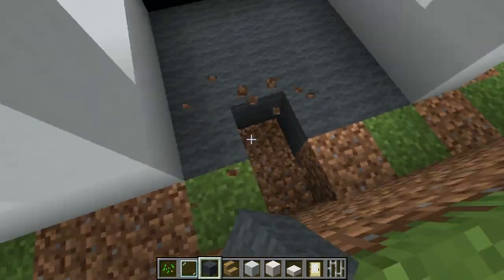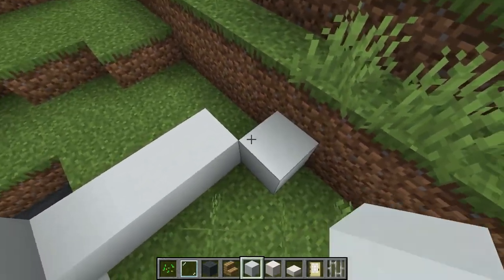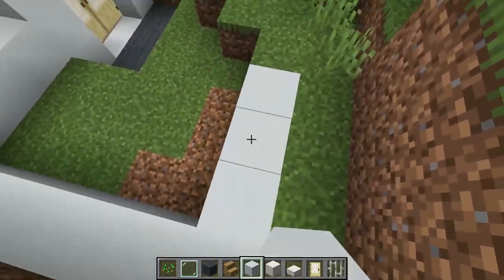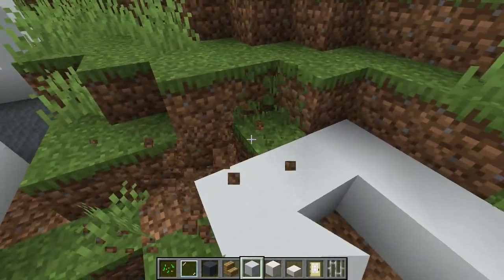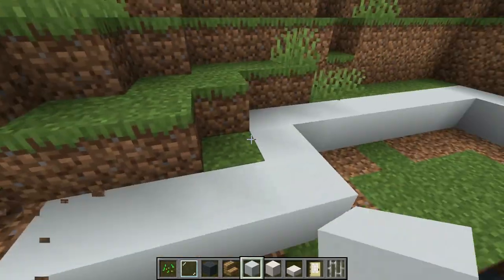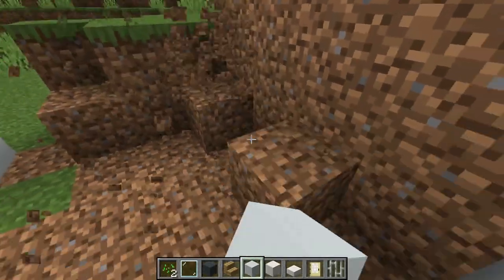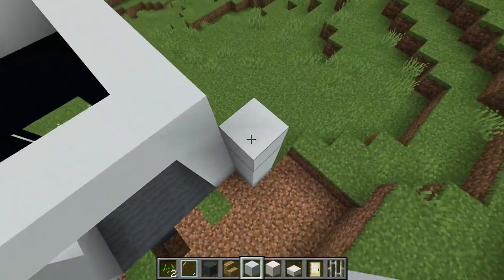For this house we're just going to do one story, no basement. Let's come over here, go back just a little bit, then cut across because we're not going to make this super big. You don't want it to be perfectly square — it just doesn't look right. One of the biggest mistakes you can make with modern houses is making everything look square.